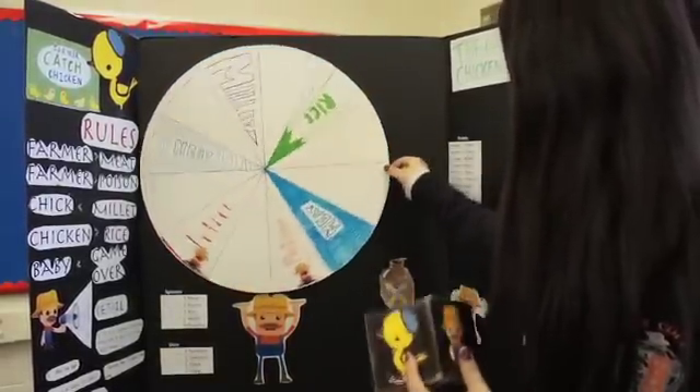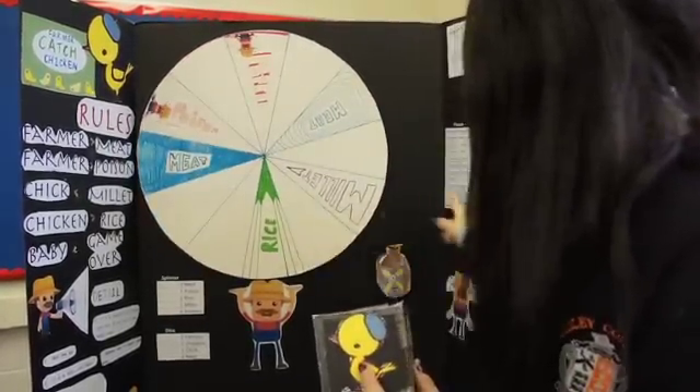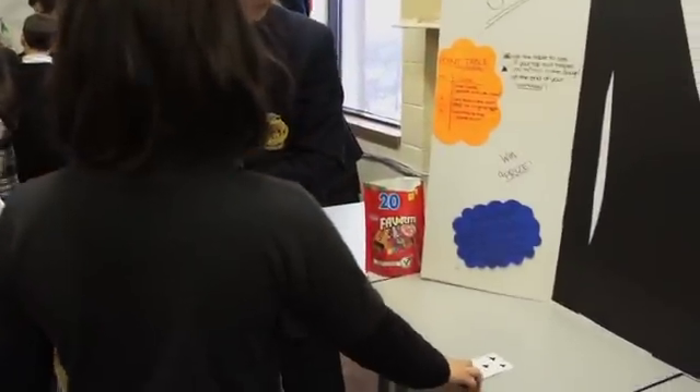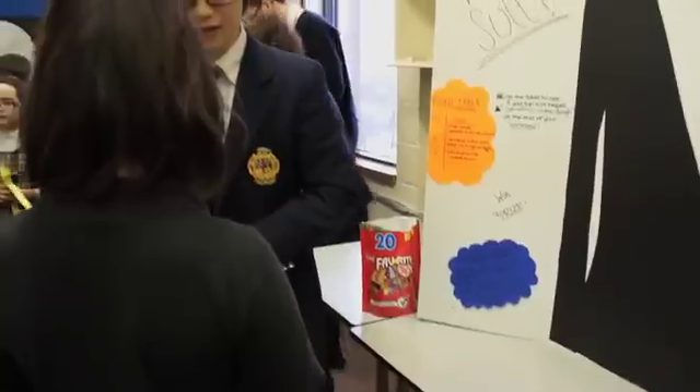If you add chicken and you roll the rice, you can get two points. So if you pick clubs next time, you get two points. If you pick spades, you get two points. But if you pick any red cards, you lose one.